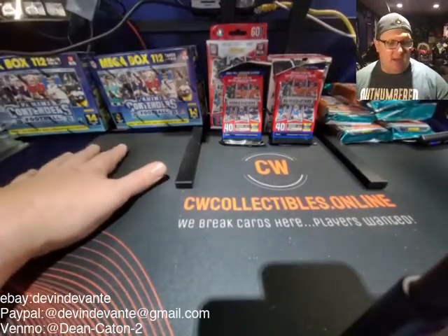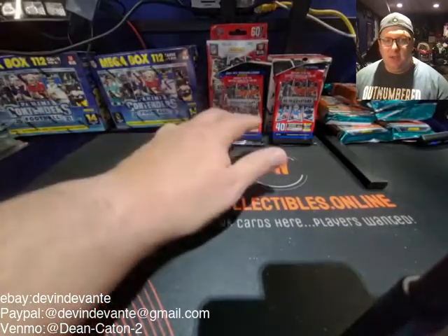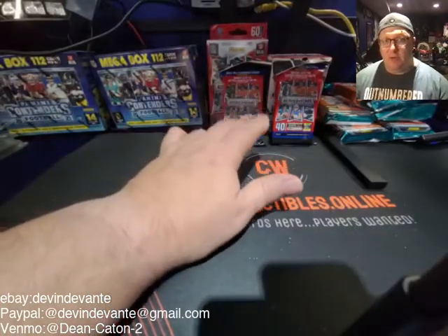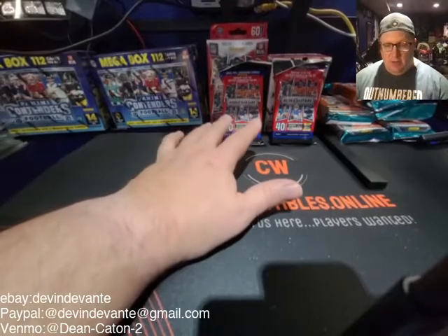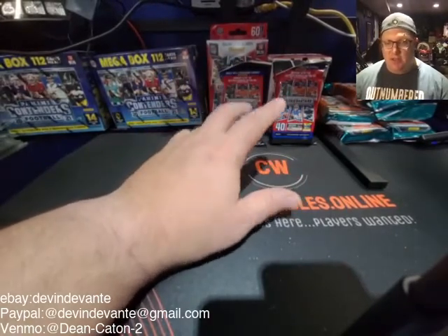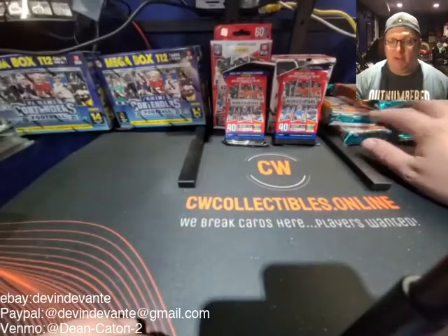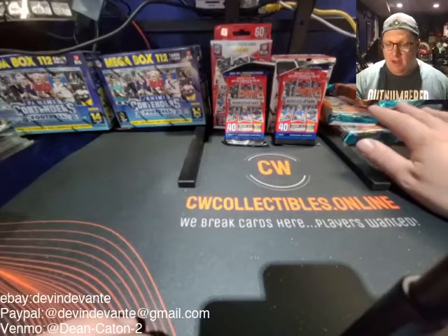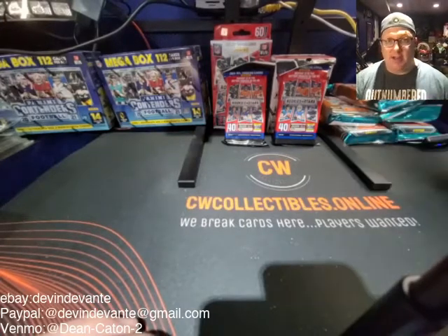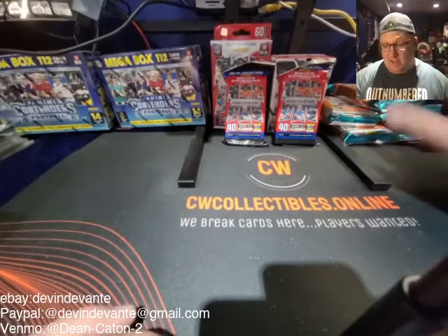We got $10 breaks right here. We got Contenders Football — two megaboxes going for $10. We also have Rookie and Stars, which have some really cool parallels in them. There's a hanger box, a blaster box, and two cellos, also going for $10. And then we also have a couple of NFL Playoff — that's a five cello pack, 200 cards right there. So everybody's pretty much going to get some cards out of that, and that's also $10.